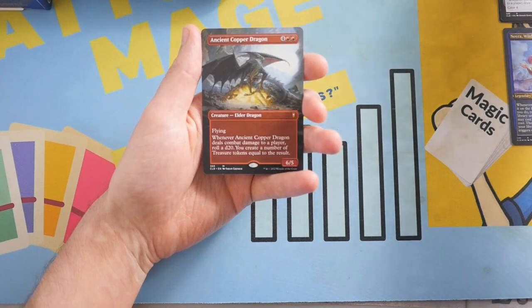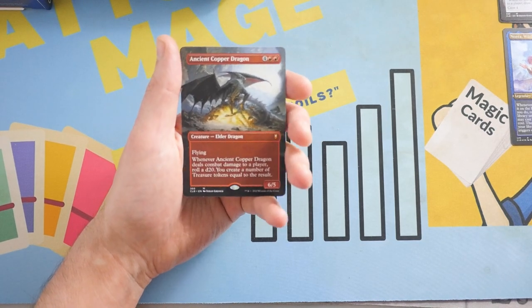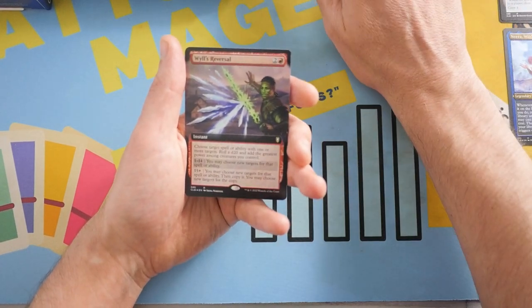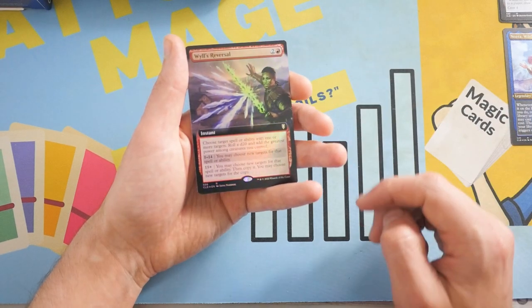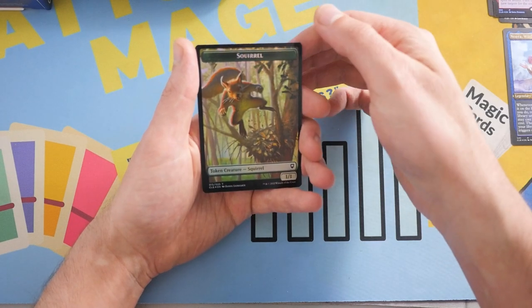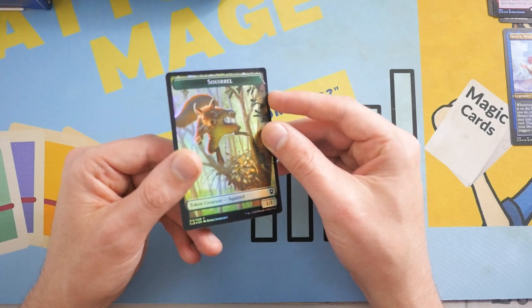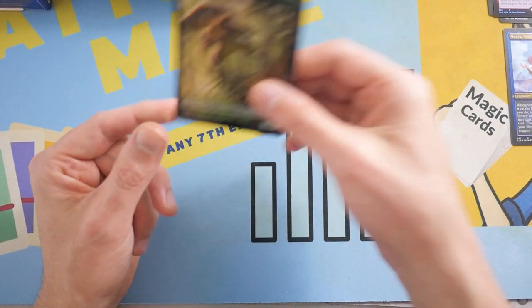Maybe I am starting to soften to this set, because I'm having pretty good luck with these packs so far. Ancient Copper Dragon — that's a $60 hit going right up top there. Beautiful. And then we have a Will's Reversal as our Extended Art Foil. There's a Scroll Token — dinged it right in the corner, right off rip. Thank God the Ancient Copper Dragon's okay.